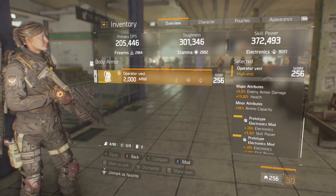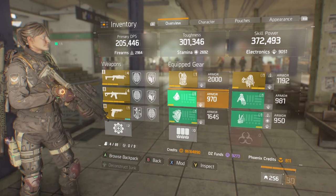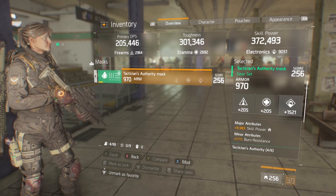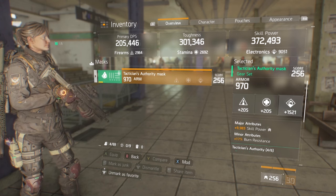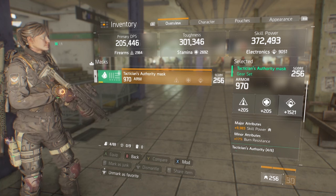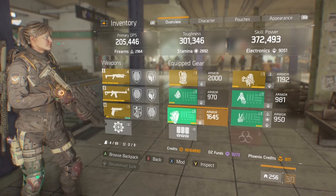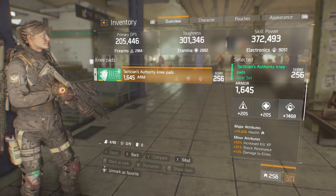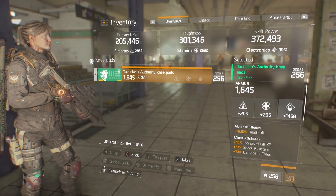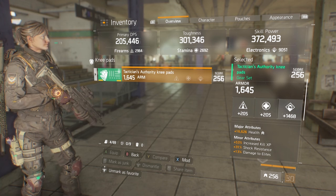We're also running health — enemy armor damage could be something else, it's really just your call. Next is the mask. This is one of the times where your major attributes can be skill power because there is no health option, so we're rolling for skill power here. Every piece of armor I have is going to have electronics on it. We also got burn resistance as a minor, which is good. Attack knee pads, also electronics. This is one of the instances where you could roll for health or skill power, but you should always roll for health. You want to get your toughness around 300 at least so that you can stay competitive during gunfights.